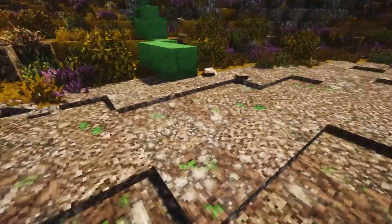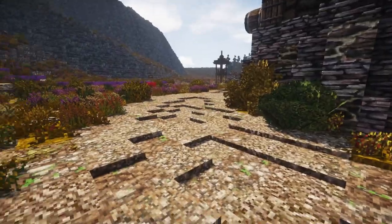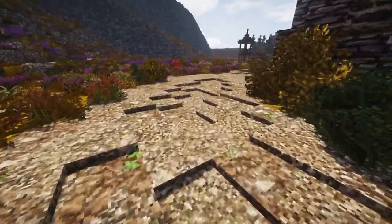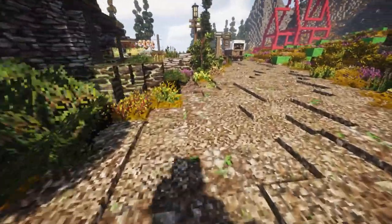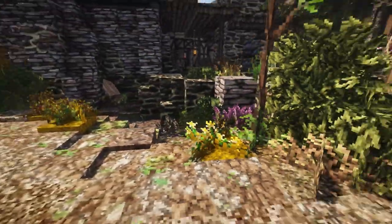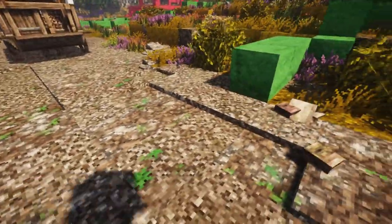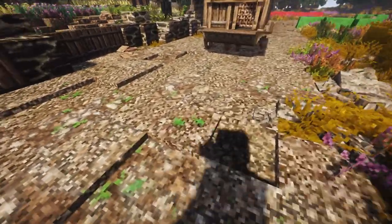I also want to point out that the roads are pretty detailed. As you can see, in the middle it's more worn down, and here the water is draining into this little channel. I just think that's cool — small bits here and there that I like to add. And here you can see where the wheels go from the carts and stuff.